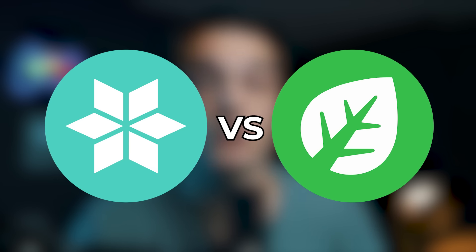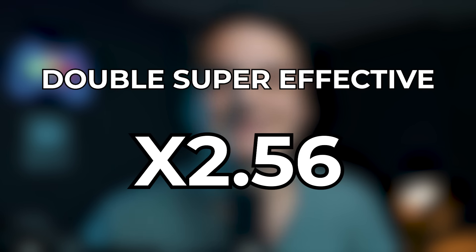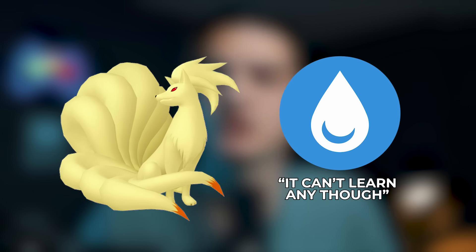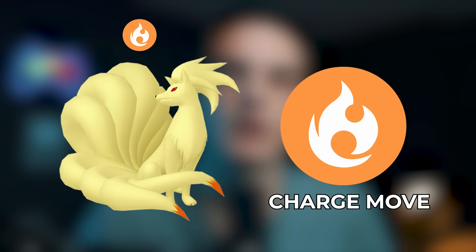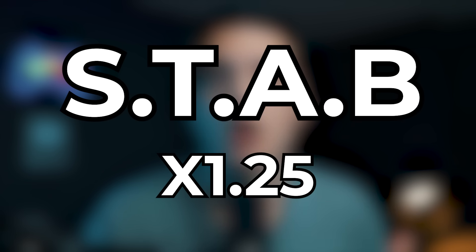On the flip side, super effective damage deals 1.6x. If a Pokemon has two types that both take super effective damage from a move, you deal double super effective — 2.56x damage. There's also STAB: Same Type Attack Bonus. When your Pokemon uses a move that shares its type, you get STAB, making all your moves — both fast and charge — deal 1.25x damage. A fire-type using fire moves qualifies for STAB; using water-type moves does not.